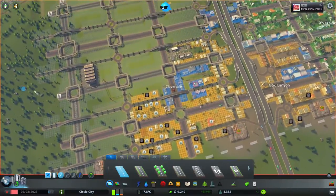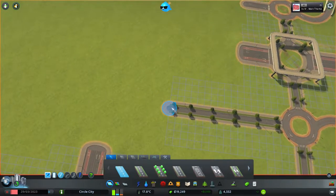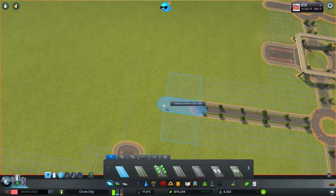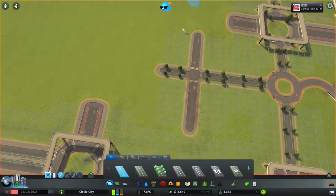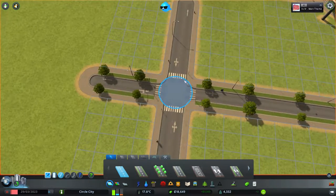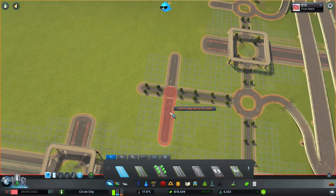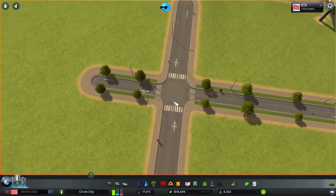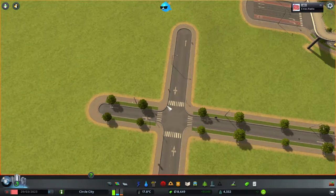So if anyone from Colossal Order ever sees this video, these are the things on my wishlist. First of all, if we have a default intersection like this, I would have loved to have some kind of plopable tool — just click here and say 'upgrade to roundabout.' Either we could have a mini roundabout, which is basically a little manhole cover or bump in the center, and then the traffic has to act as a roundabout. That would work for 2x2 streets mainly, and they do exist quite often.